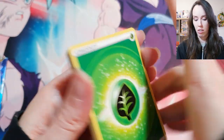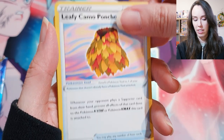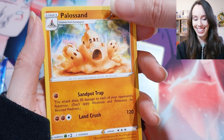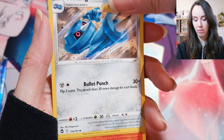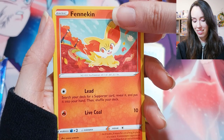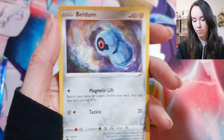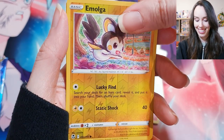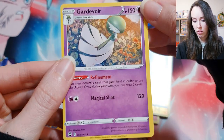Lucky I double-checked with the counting. Grass energy, Leafy Camo Poncho, Palossand, Metang, Rufflet, Finizen, Durant, Emolga, Beldum, and Gogoat. Very nice.